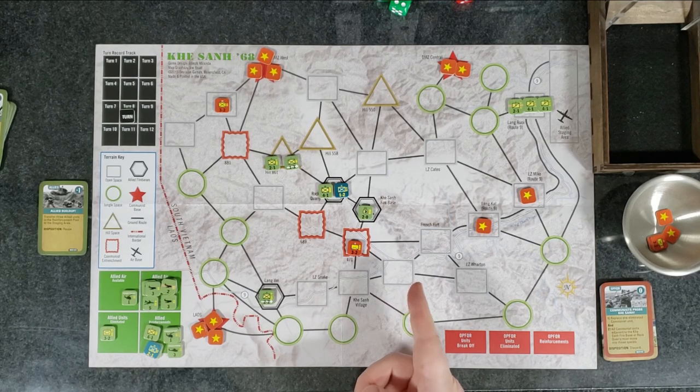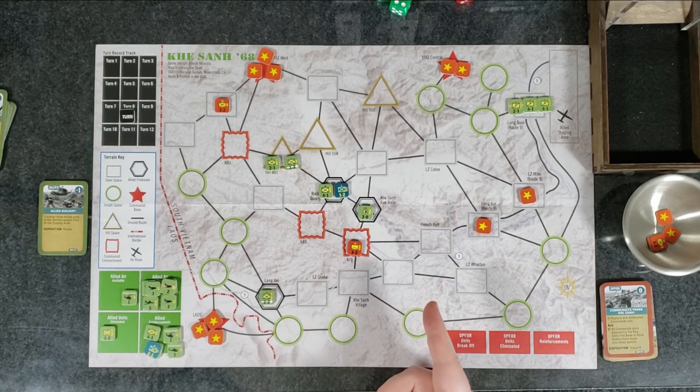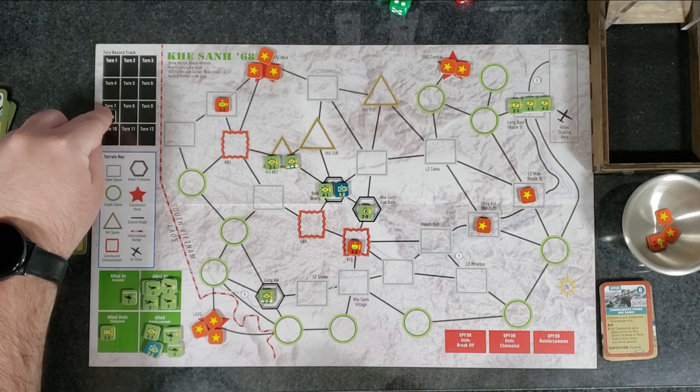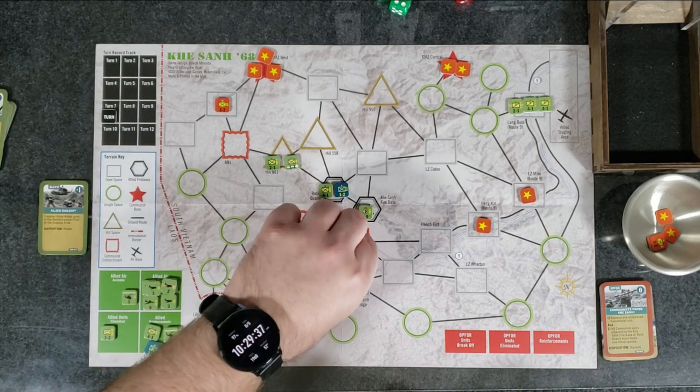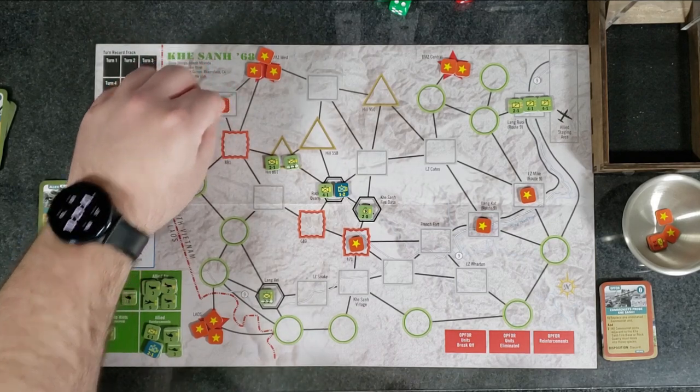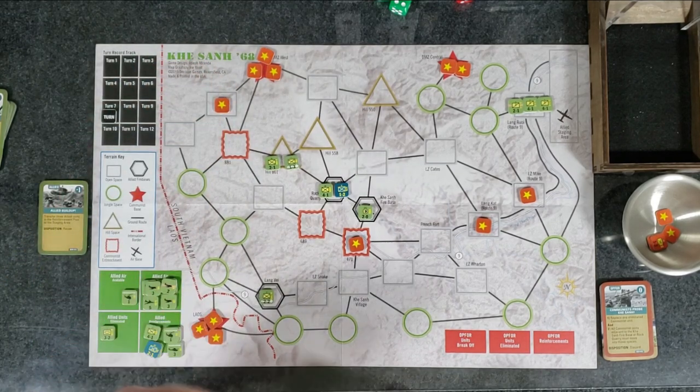Now we do the admin phase — move the turn marker down one and flip over any communist unit that was visible back to its hidden side. That is it for turn one and for our playthrough here.